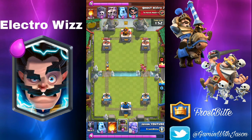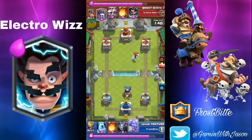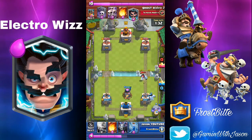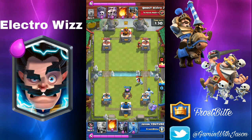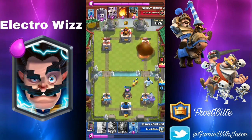I immediately place my Furnace down to chip away damage at the right tower. Then I go Ice Golem at the back and I'm going to go Bowler again, because I know he's gonna go Graveyard or something. Maybe Graveyard or Electro Wizard. And I Fireball his Electro Wizard — I almost missed it.